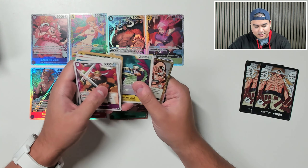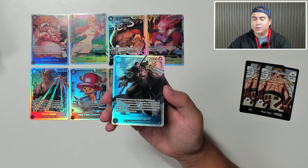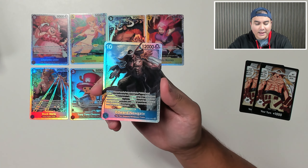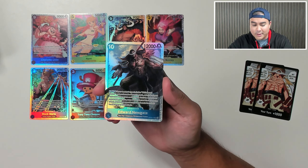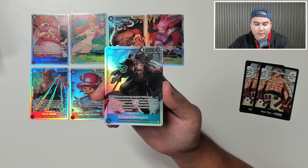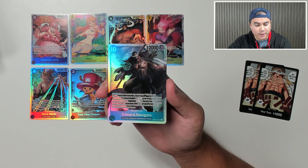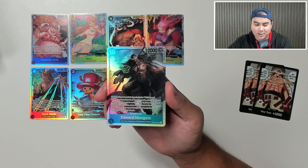Burn Blade, Consulat, South Bird, The Earth Will Not Lose, and another SR in Edward Newgate. On play, if your leader's type includes Whitebeard Pirates and you have two or less life cards, select all of your opponent's characters on the field. Until the end of your opponent's next turn, none of the selected characters can attack unless your opponent trashes two cards from their hand whenever they attack. Harsh.